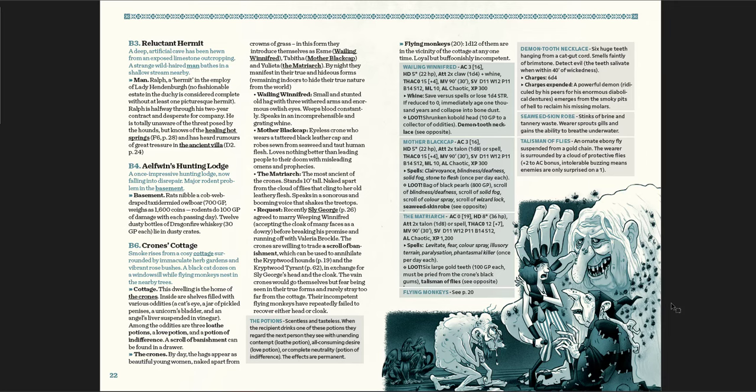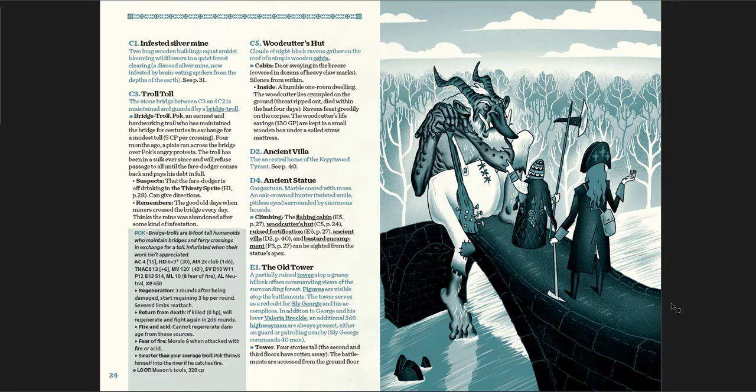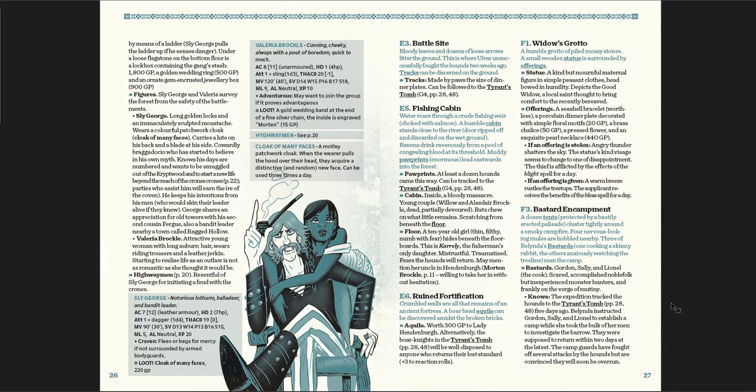There are terrifying hag crones, a troll who has a bridge — the troll toll, you've got to pay to get in, a great reference to It's Always Sunny in Philadelphia. There's a fantastic piece of art for Sly George and Valeria, his lady. I love his mustache — he looks like a character from Dungeon Crawl Classics, I think inspired by one of those guys. Valeria is connected to people in the village, so there's something to play there if you want to lean into the backstory.